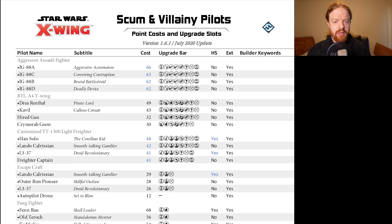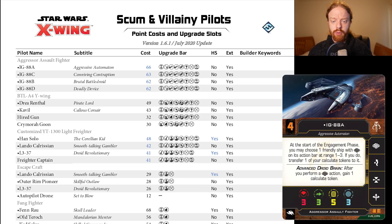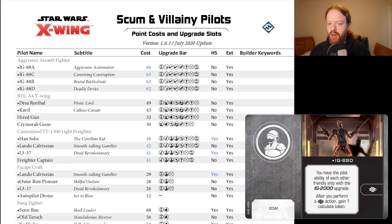First of all, the Aggressor Assault Fighter, the IG-2000 as it's more commonly referred to, has had a one-point reduction across the board, which is good. This is not the first time this has happened and it still hasn't got to a stage where we're seeing relevant meta play on this one. FFG are just being a bit cautious because lists that use IG pilots are better than the sum of their parts. They can't gut it by three points across the board because of IG-88A and IG-88D crew cards giving this sort of overflowing extra power effect. So I think one more point is correct.